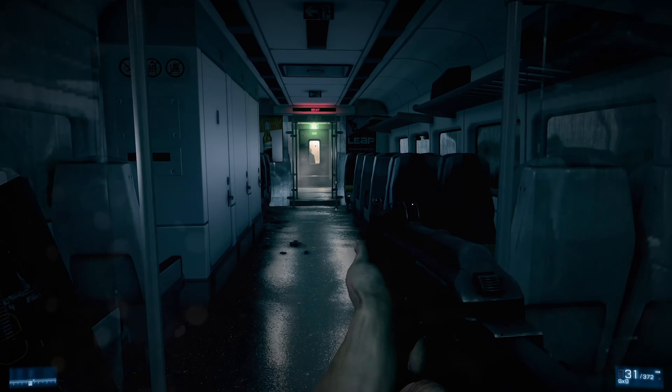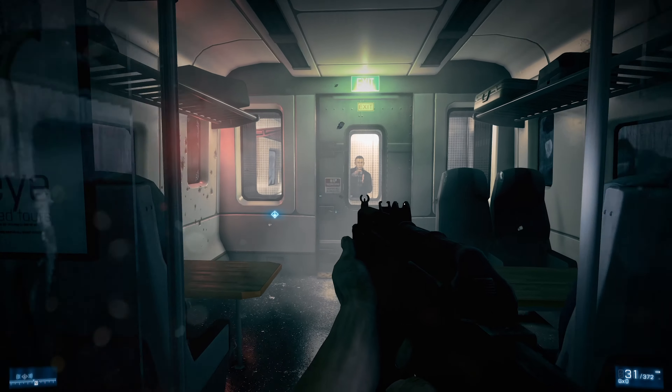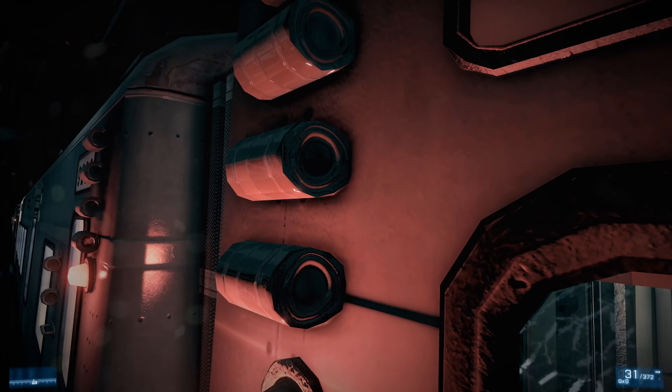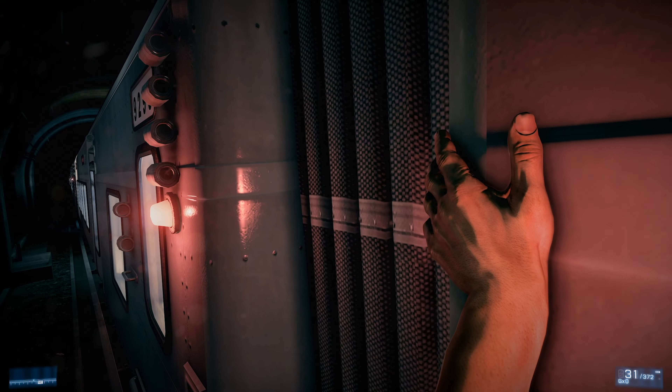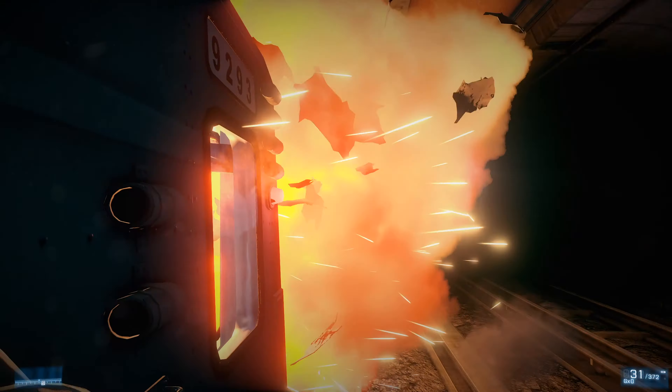We had a shotgun, but unfortunately it actually went out the window with that guy. All right, so we need to get out of here because there is a bomb on that. We have a couple of commands here that we're going to have to work on.